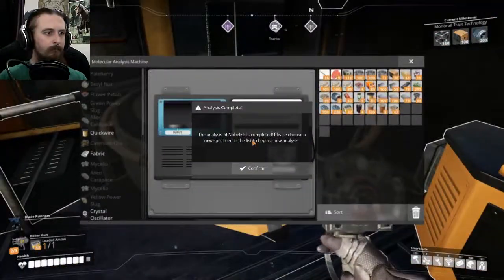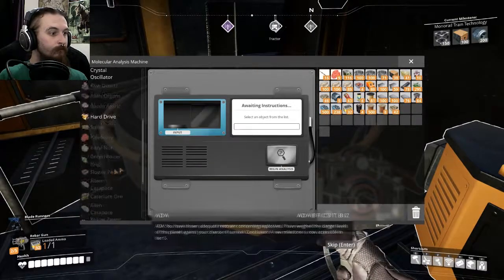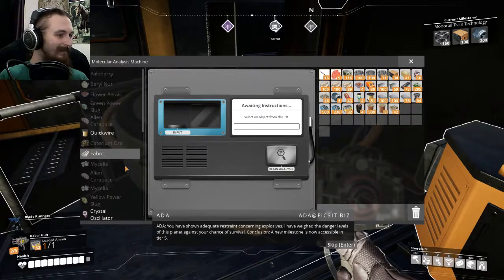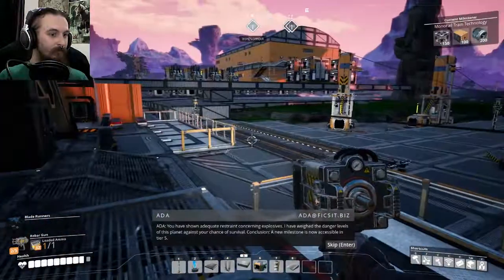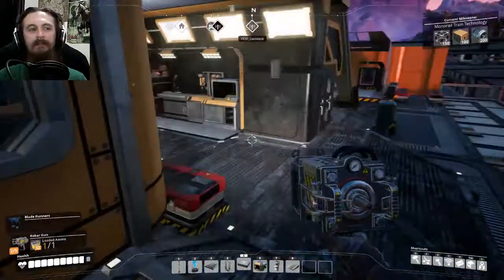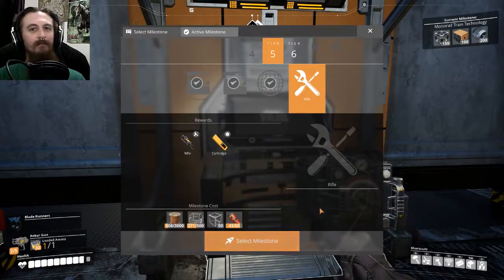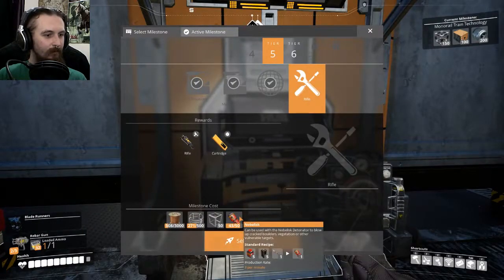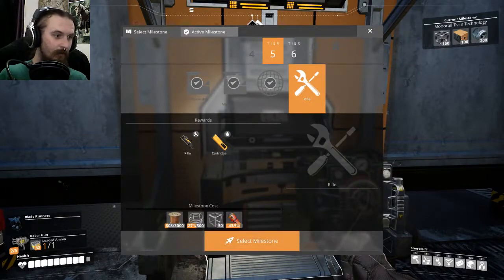What have we learned? 'You have shown adequate restraint concerning explosives. You've weighed the danger levels of this planet against your chance of survival. Conclusion: a new milestone is now accessible in Tier 5.' That's nice and vague, isn't it, Ada? I wonder what we might have got a new milestone for. It's the rifle! We do need some more noblisks — I did make quite a few. I made a full stack of them, so we should be able to fulfill this.